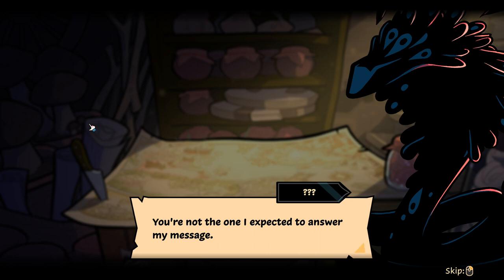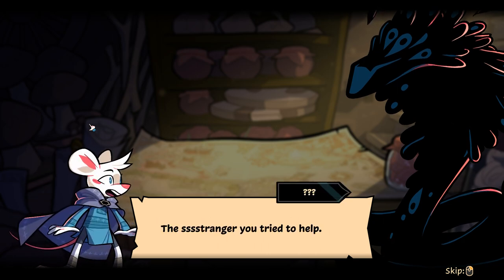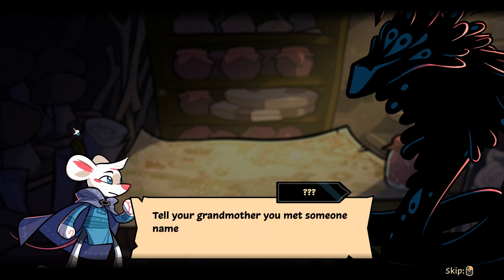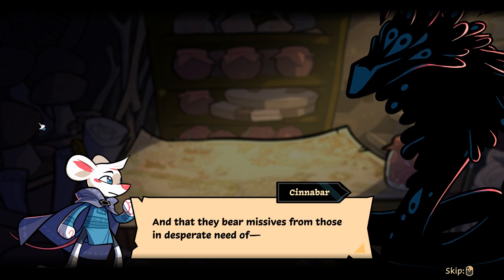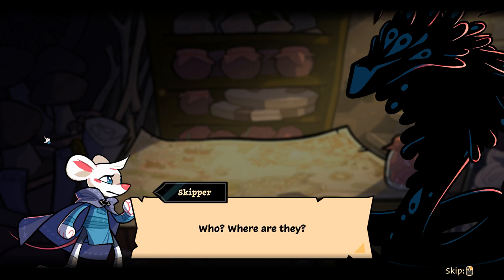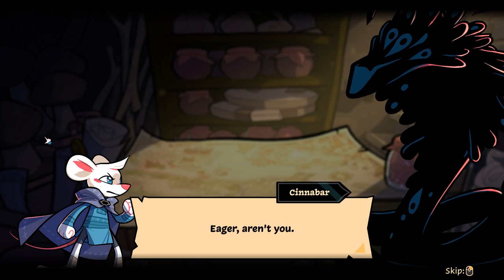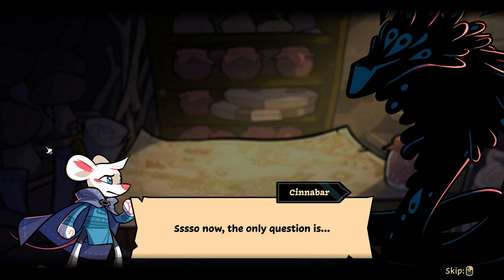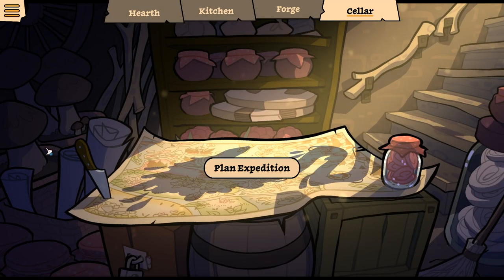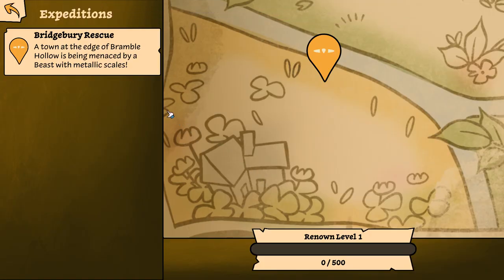'You're not the one I expected to answer my message.' 'You! You're the stranger you tried to help — yes.' 'Tell your grandmother you met someone named Cinnabar — that they're a mail carrier... of sorts. And that they bear missives from those in desperate need.' 'There's a beast stalking a settlement at the furthest edge of Bramble Hollow. What do you plan to do about it?' A town at the edge of Bramble Hollow is being menaced by a beast with metallic scales — that sounds like exactly my kind of thing.